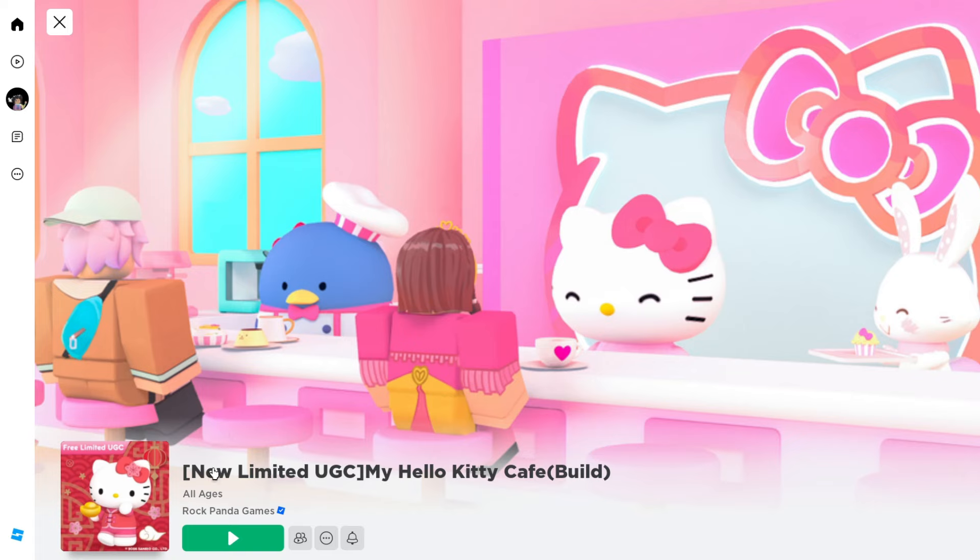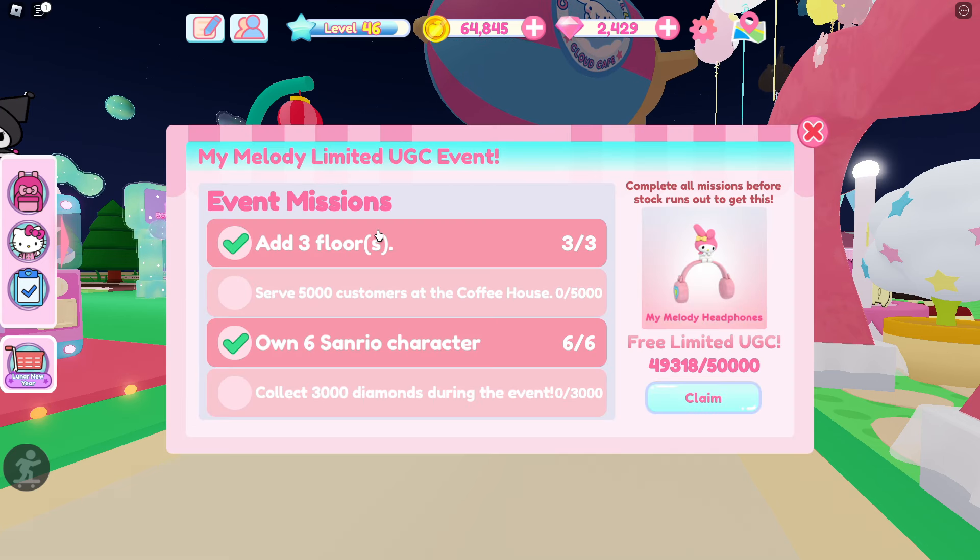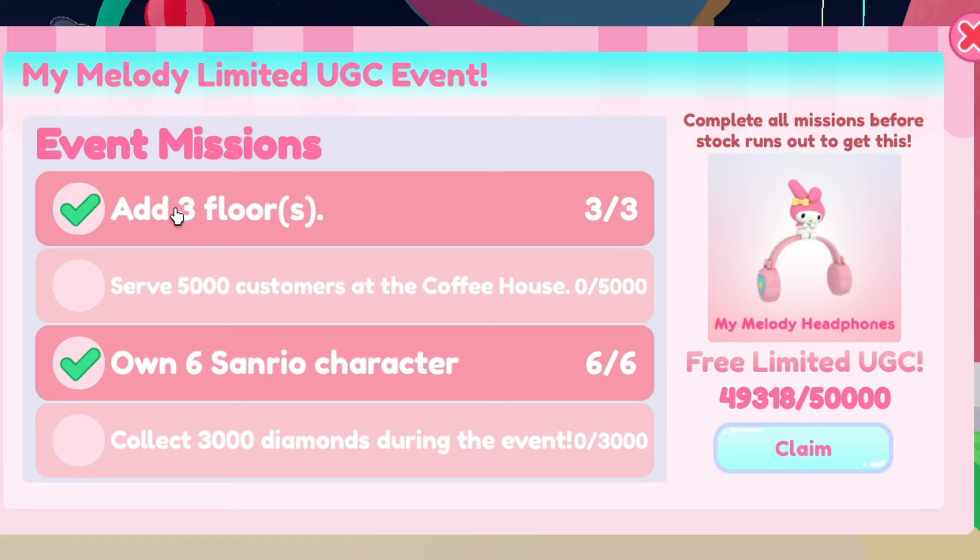First, let's head over and join my Hello Kitty Cafe, which I'll leave a link for down below. Click over on the limited UGC icon, and here you'll see all of the event missions.